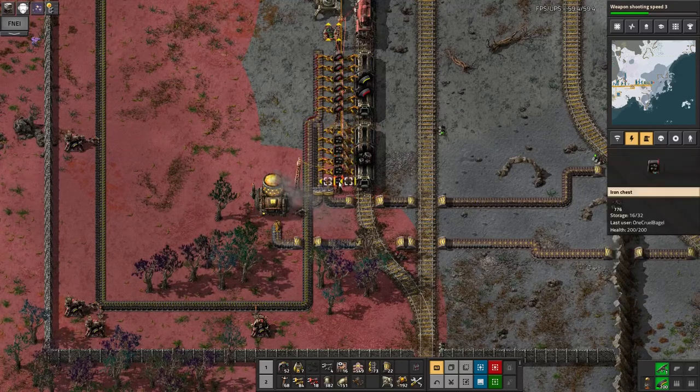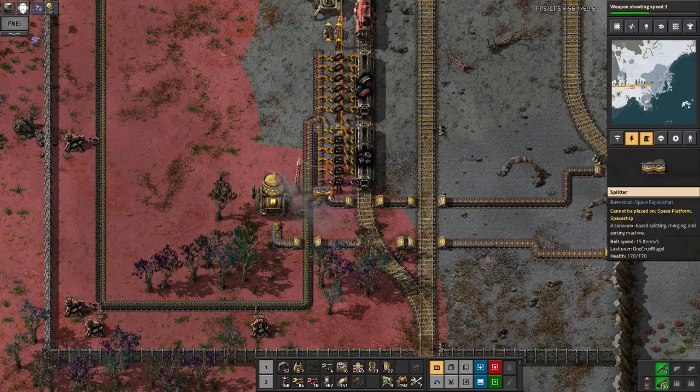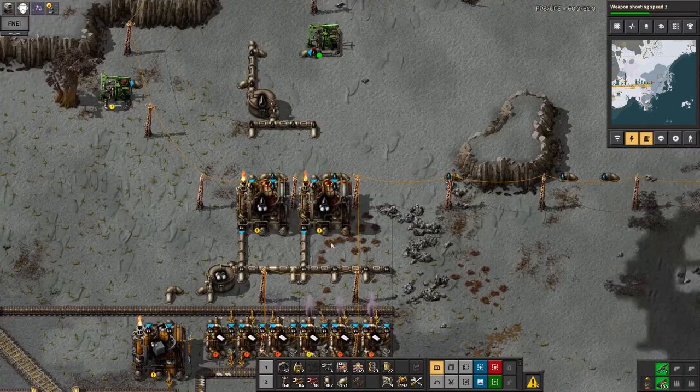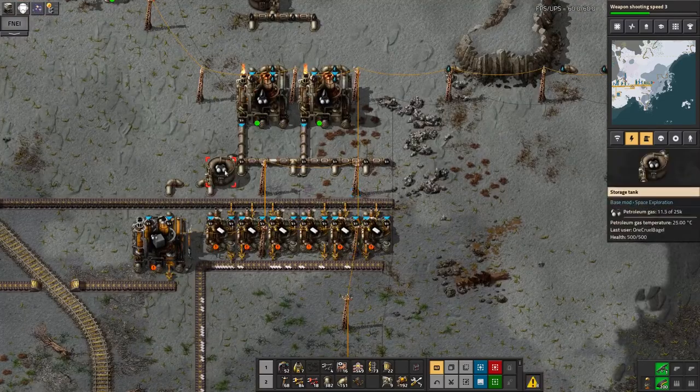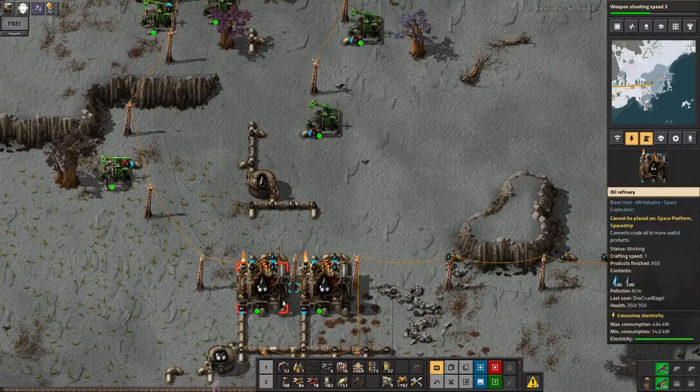That means I'm now not running out of coal all the time, which is rather nice. There's a decent amount in these chests which can then be fed along here to be turned into plastic. So the plastic should start working a bit better. The downside of all this is that I'm rather low on petroleum gas - I've got loads of oil but not enough gas, so I need to put some more refineries in.